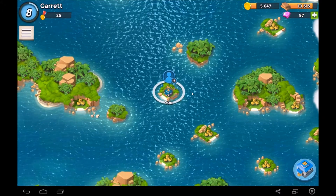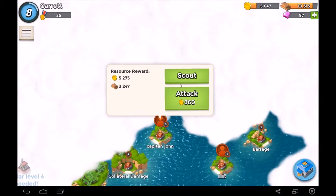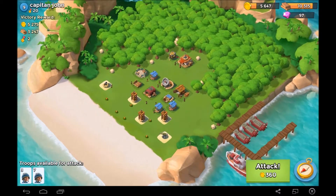It'll be a longer attack because we have to sit and wait. I think this is the level nine guy, Capitan John — let's attack him.